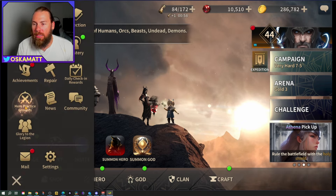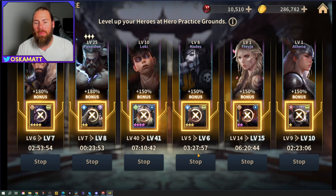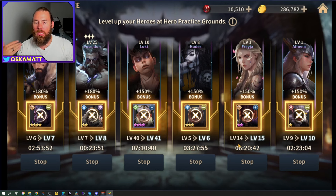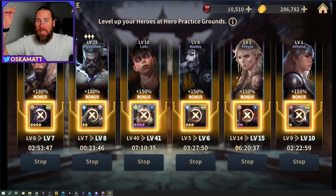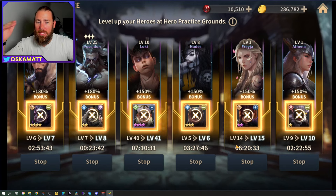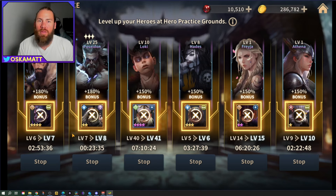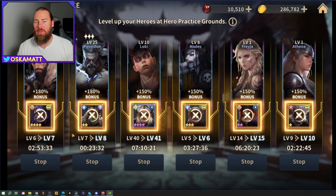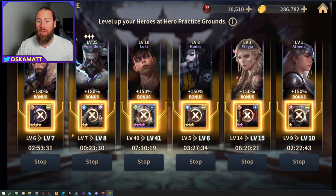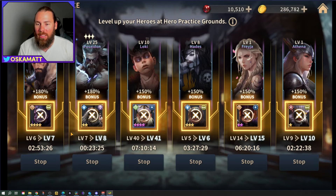The other thing I've brought in is the hero practice grounds. This is where I put my second team, and I don't drop them in at level one. Use your elixirs to level them up to level 10, ascend them, then level them to around level 5 or 6. That way they're in there for multiple hours at a time, not just 10 minutes — otherwise you'll forget and they'll sit there wasting a whole day. You want them to have as much time as possible when you place them in.